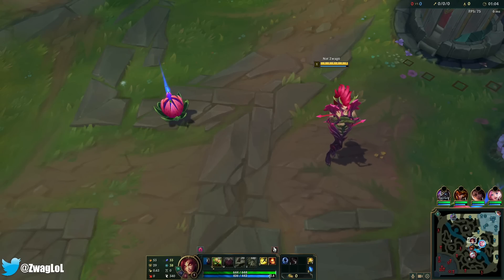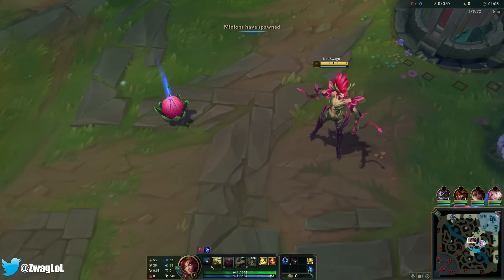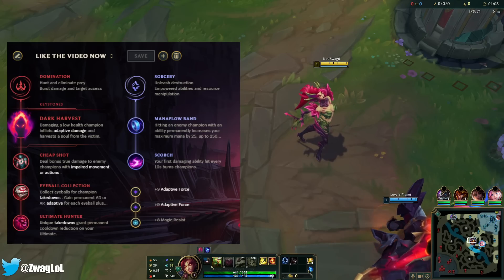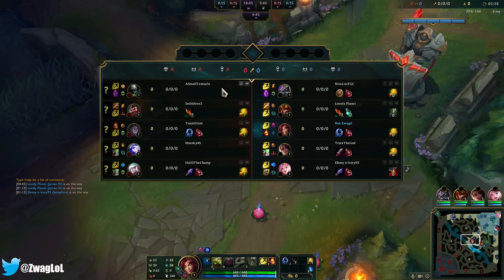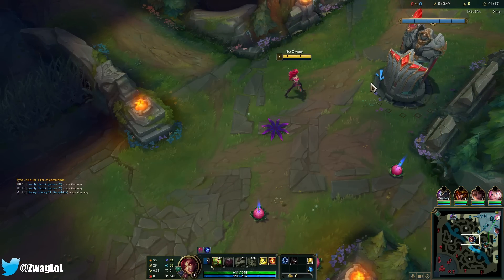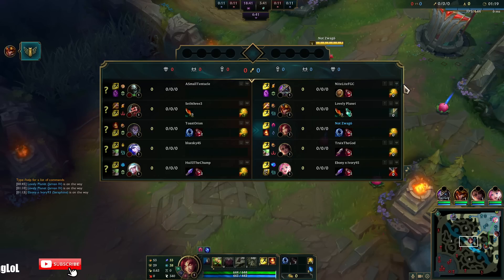Welcome back to another video. Today we're playing Zyra in the mid lane. We're running Dark Harvest, Cheap Shot, Eyeball, Ultimate Hunter, Mana Flow, and Scorch — a Mega Burn Zyra. For items, I'm doing Liandry's, Demonic, and then probably full AP: Shadow Flame and Deathcap.